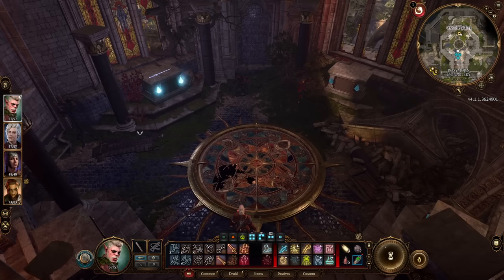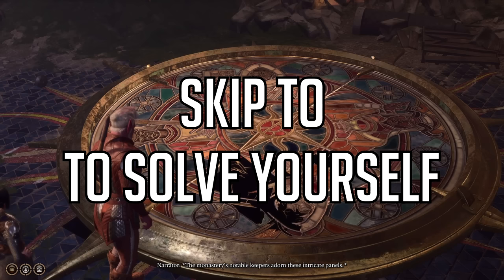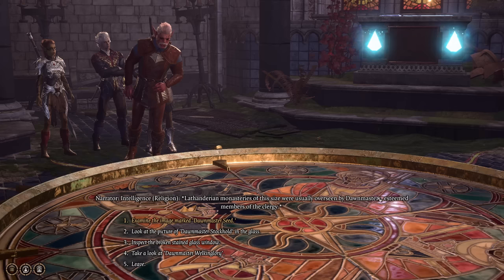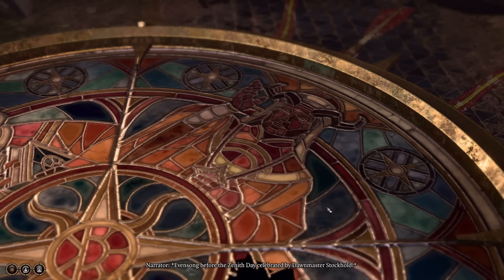Technically you can get the weapon without doing the puzzle, but it means killing a lot of people, so I recommend doing the puzzle. If you want to work it out yourself, skip ahead to the timestamp on screen; otherwise keep watching for the solution. If you interact with the middle stained glass panel, you get the idea that you're simply trying to place weapons on different pedestals, related to which monastery leader is depicted in the stained glass facing that pedestal. One pedestal already has a sword on it with glowing stones, showing it's correct.